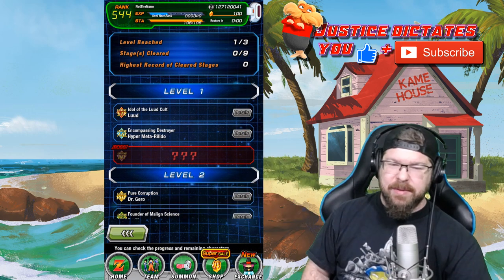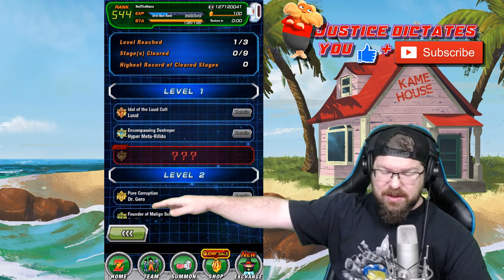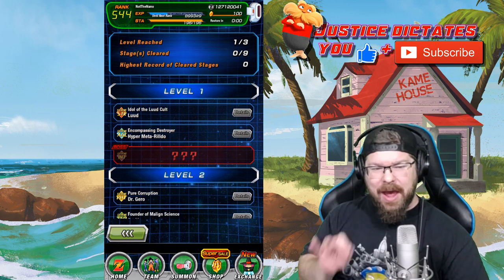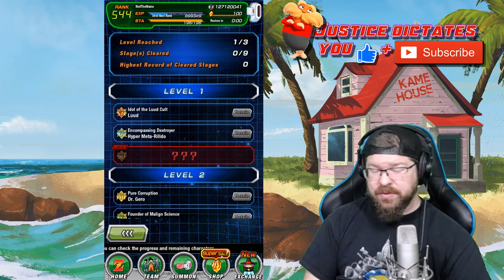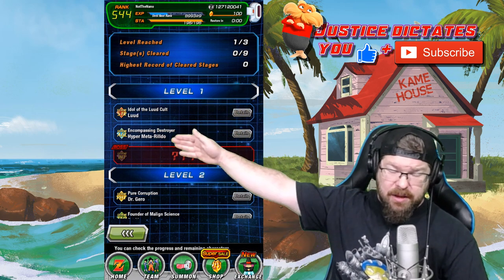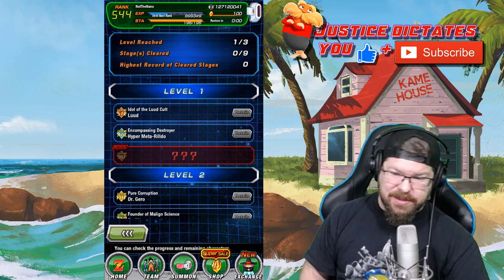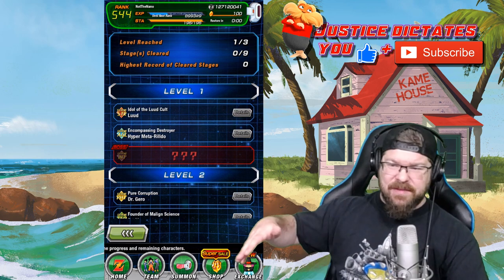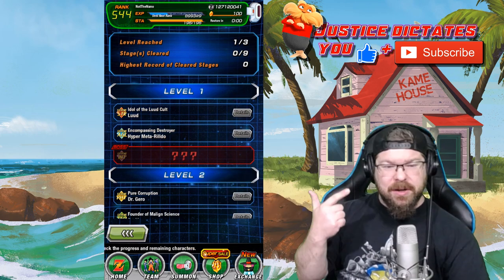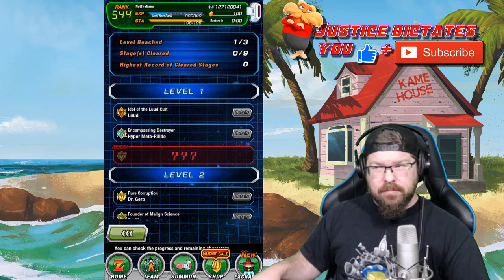Everything here is going to be Extreme Type, so the temptation is to use your Super Types — but don't. Create a mono team for each one, both Super and Extreme, and save your Super Team for later in the match. We now have 112 slots instead of 100, so you can create two extra teams. I've got one team of each type — Super STR, Extreme STR, etc. That's 10 teams, 77 units, plus category teams: Pitara, Super Saiyan 3, Fusion, Realm of Gods, and Ginyu Force. That pretty much does it.